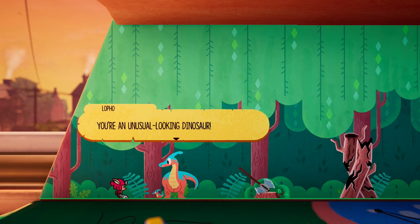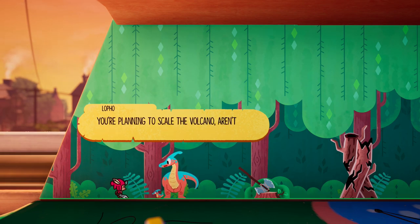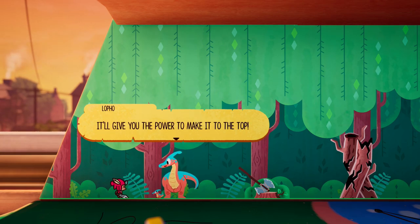My goodness! You're an unusual looking dinosaur. You have the look of someone who's on a mission. You're planning to scale the volcano, aren't you? Well, it's pretty dangerous. I think that Primal Axe over there — they'll give you the power to make it to the top.